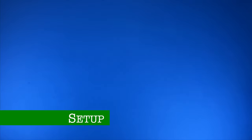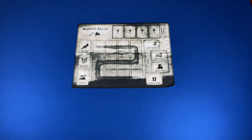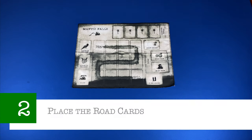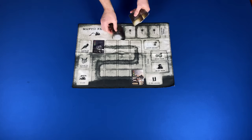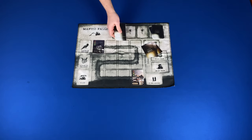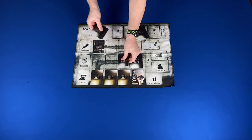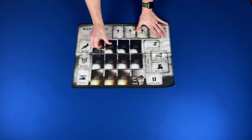Now let's take a look at the setup. We're going to be setting this up for a two-player game, which takes nine steps. Step one: place the play mat in the center of the play area. Step two: place the road cards. Place the start of the road and end of the road cards on their corresponding spaces on the play mat. Then separate each road stack and shuffle each road stack. Remove one from each and place them face down — sunset in the bottom row, night in the middle row, and dark in the top row.